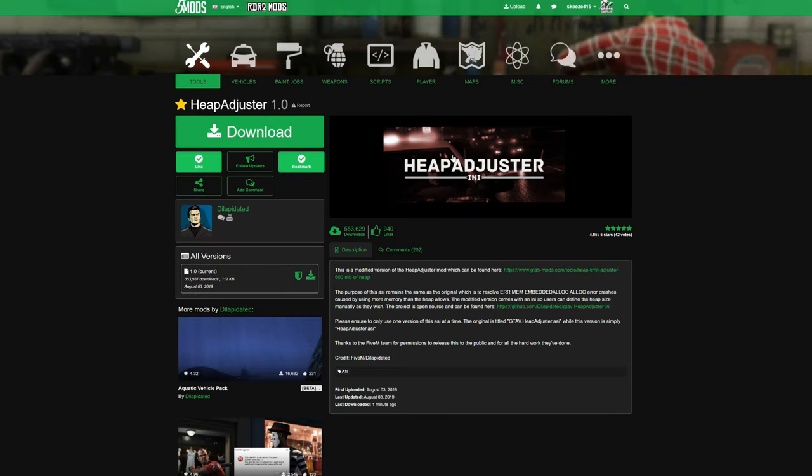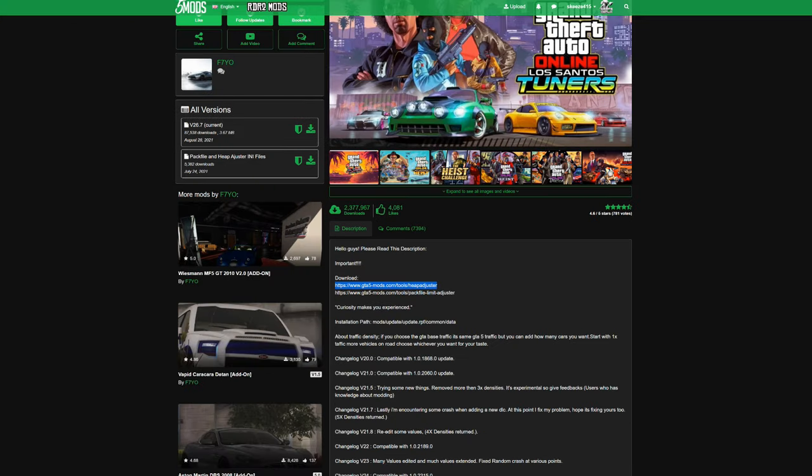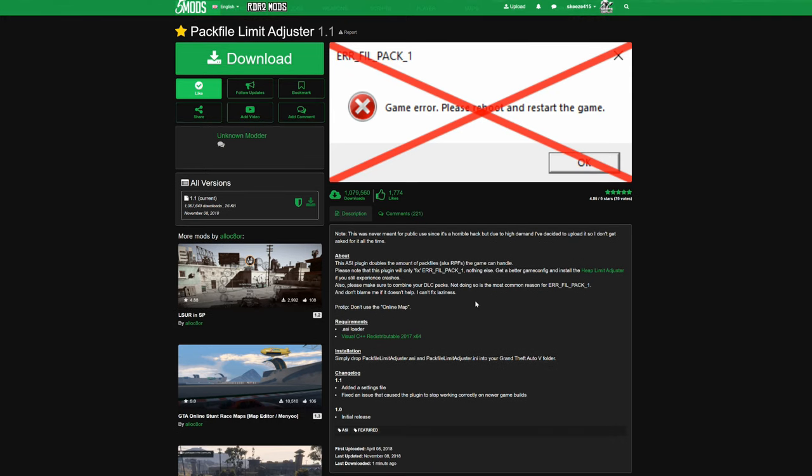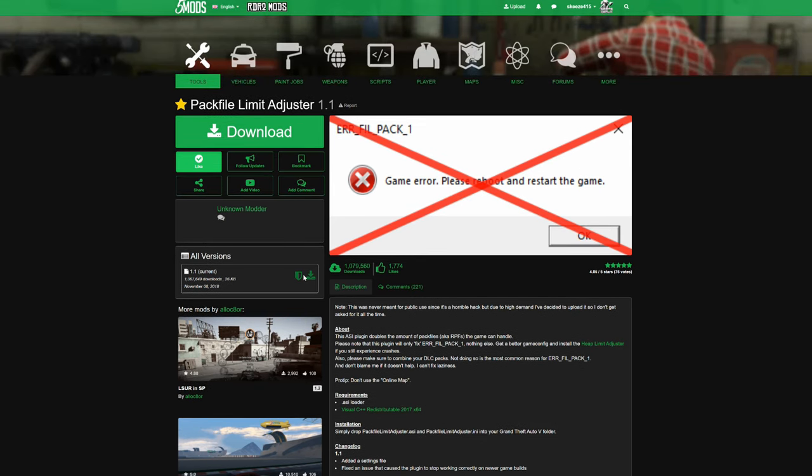Inside the description there are two important requirements. The first one is Heap Adjuster — clicking that link will lead you to the Heap Adjuster download page, created by Dilapidated, shout out to the creator. The next requirement is Pack File Limit Adjuster, created by Unknown Modder — shout out to the creator. Read the description, then select the green arrow to download.